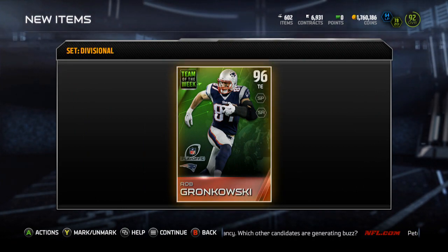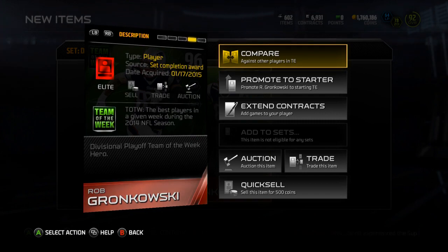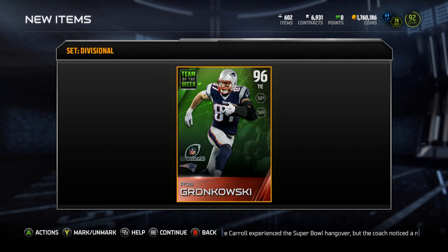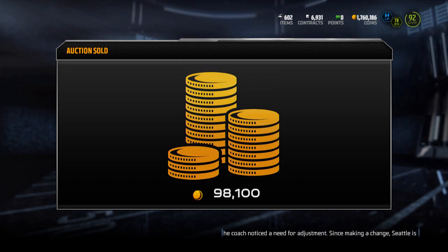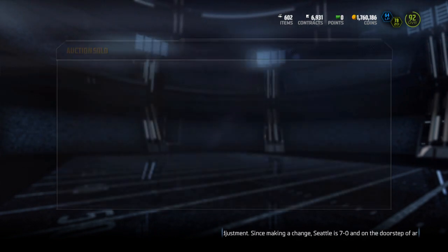There it is — the Rob Gronkowski. You guys know I'm a Patriots fan so I had to get this card, and it says I did it, which is a little cool. Rob Gronkowski sold for 110k, and 98k is what I get for it. I paid about 78k to do the collection, so not a terrible profit.